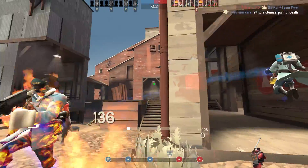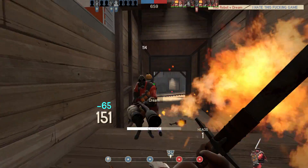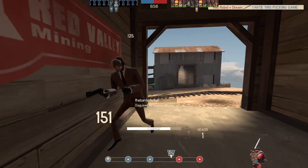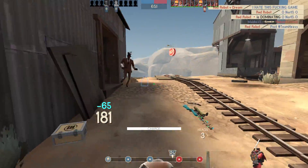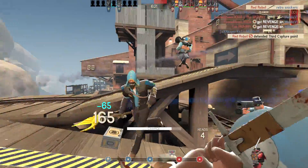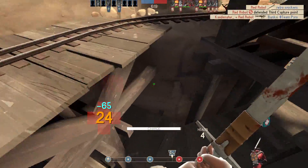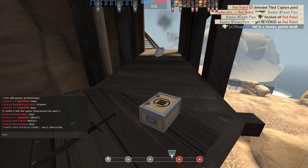Now I don't bust out Demo Knight nearly as much as I should — he's an incredibly fun class in pubs, and as you can see here, I'm just eating up those spies. The Deadringer feeds you a full head even if it's just a fake spy you killed, so they can end up really putting their team at a disadvantage if they're not careful. And while this little stint on Demo Knight didn't start perfectly, it certainly gets much, much better.